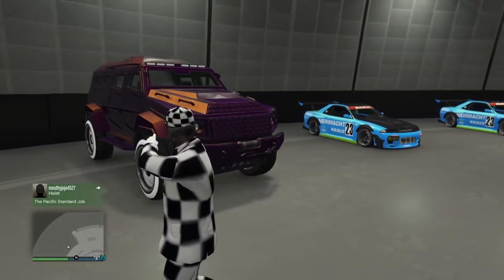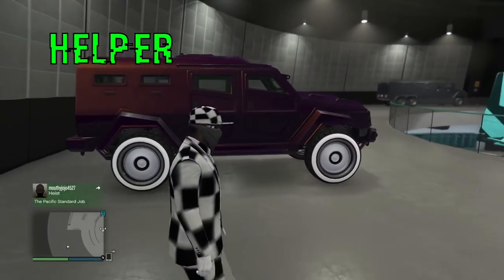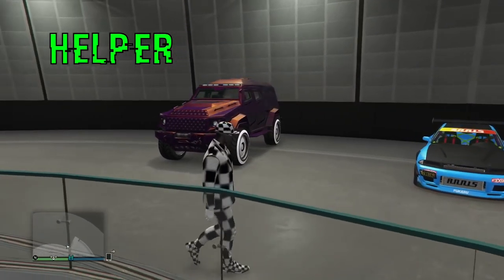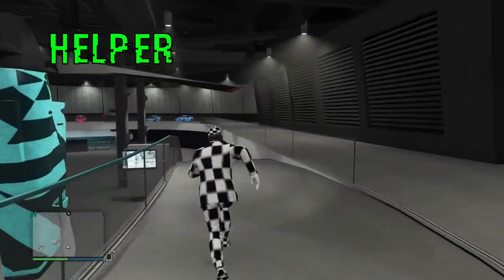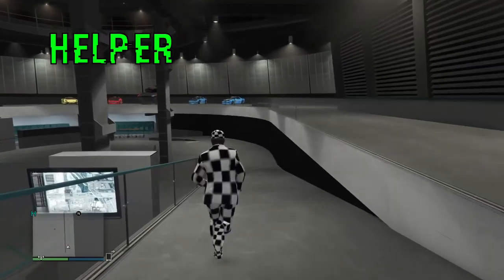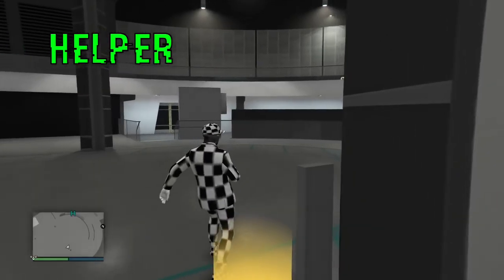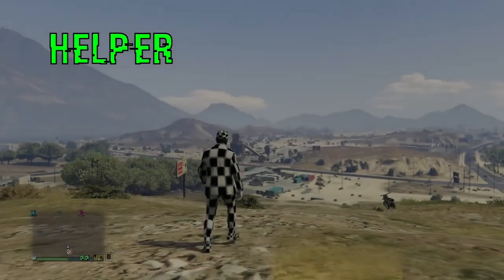This is the perspective of the helper. I'm the helper, and I'll go to the duper later in the video, but the helper is doing the bulk of the work. I'm in my facility and I have a big vehicle — it could be an insurgent, but I recommend a night shark in slot one. That's very important. You also need the MOC with the personal vehicle storage and any car inside the MOC. And you just need another car in the facility for later on.